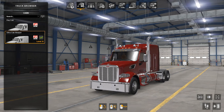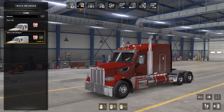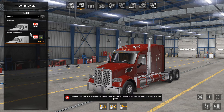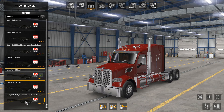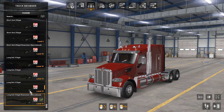Here we are in the configurator, just a basic tool to see some of the options this truck has to offer. Obviously you have the day cab and ultra cab, and a ton of chassis options — that's where you can get the steerable axle which I have on the truck right now, plus just a rear steerable and all that kind of stuff.